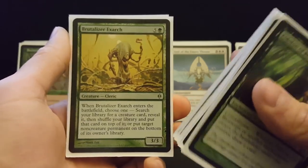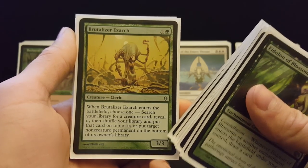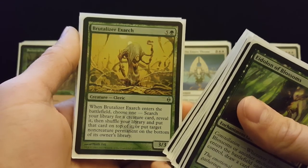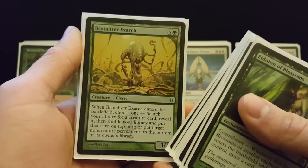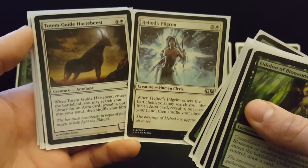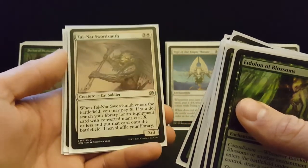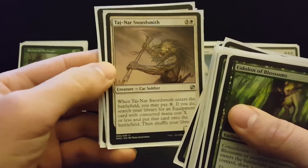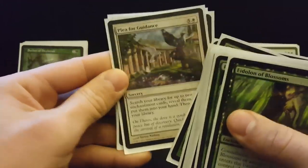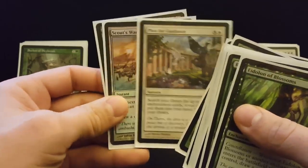Brutalizer Exarch normally isn't that great for creature tutoring, but you can use it in between parlays — put the creature on top, then parlay to immediately draw that card and get guaranteed mana and life from revealing it. In a pinch you can use the other effect to get rid of a non-creature permanent. Heliod's Pilgrim and Totem Guide Hartebeast can go get auras from the win con package or just get removal. Tajinar Swordsmith can go get Illusionist Bracers, Skull Clamp, or Swiftfoot Boots — a repeatable ETB effect when you've got extra mana. And while we're tutoring, you might as well Plea for Guidance to get two enchantment cards — often a Sigil of the Empty Throne plus a removal spell or combo piece.